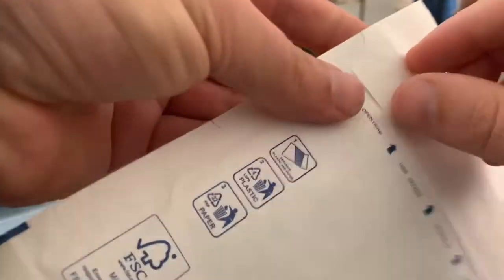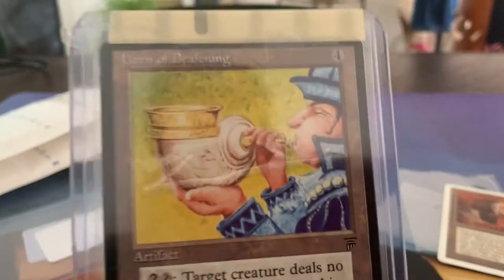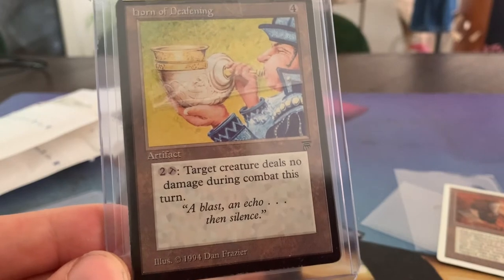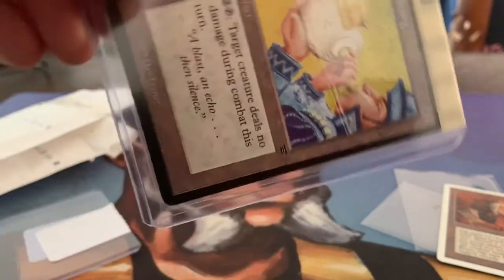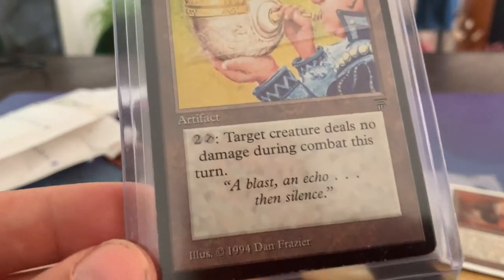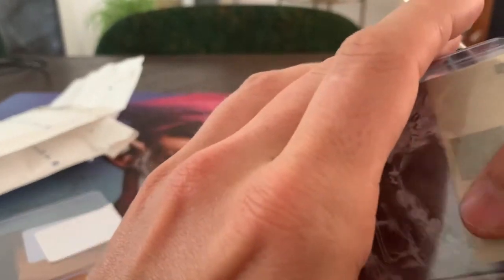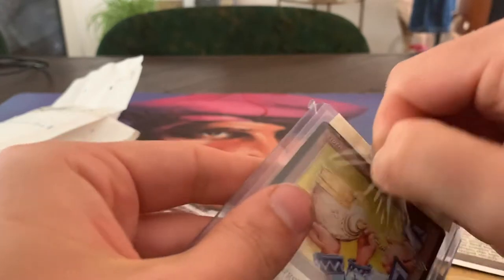And here we've got a mail from Card Advantage. Let's open it up. There it is — Horn of Deafening. It's an artifact from Legends. Two and tap: target creature deals no damage during combat this turn. It also has a nice flavor text: 'A blast, an echo, then silence.' Art by Dan Frazier. It's always nice when people send cards in good packing.